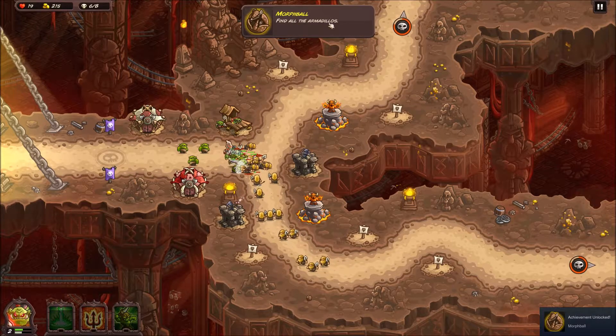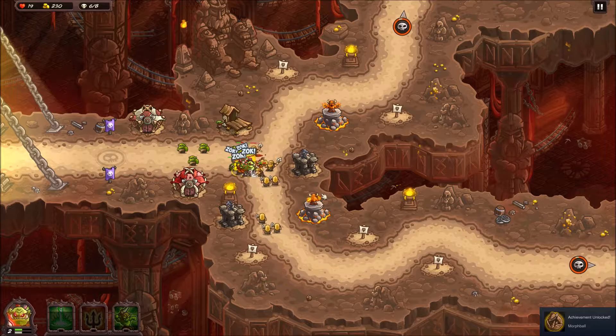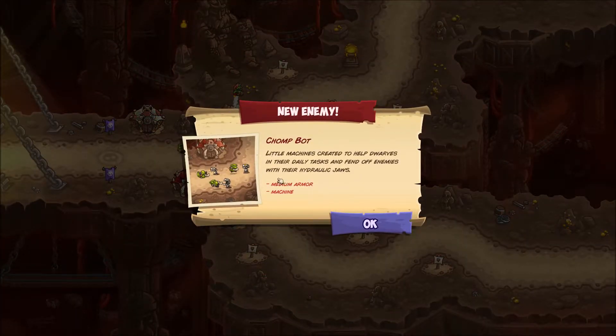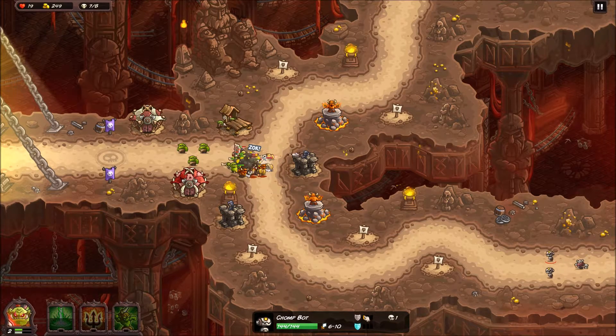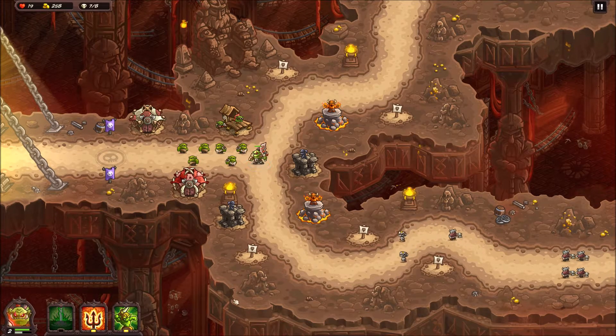Morph Ball - find all the armadillos! New bad guy: Chomp Bot with medium armor in its machine. Looking at these guys that come through, you can see decent armor - 6 to 10 damage with medium armor, which makes me think that should show a 2 instead of a 1. Maybe everyone has armor 1 by default.